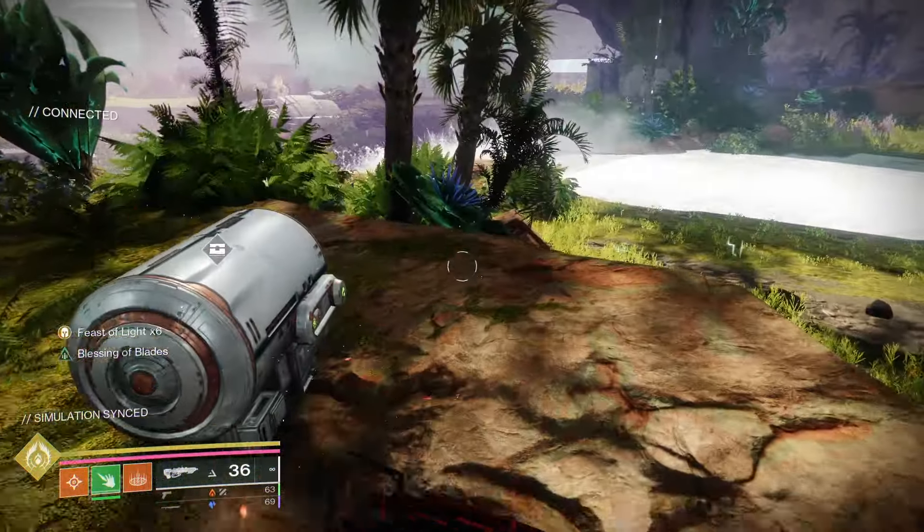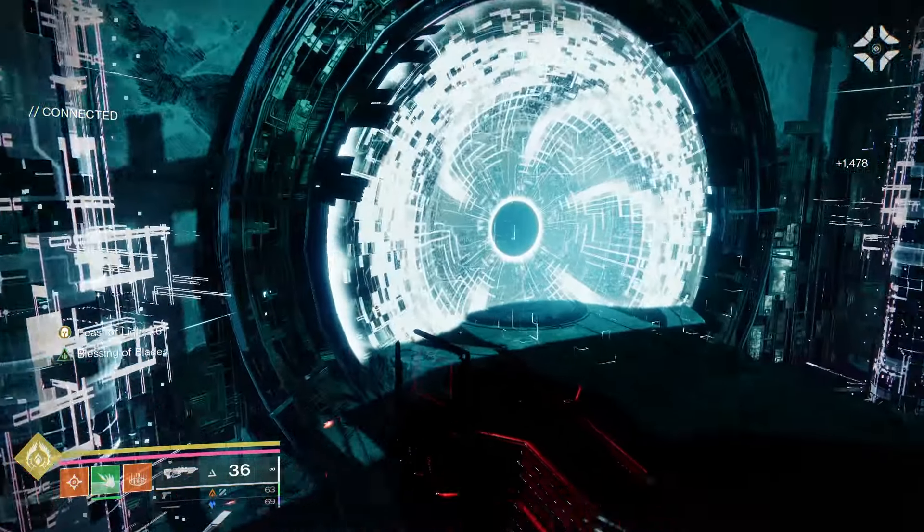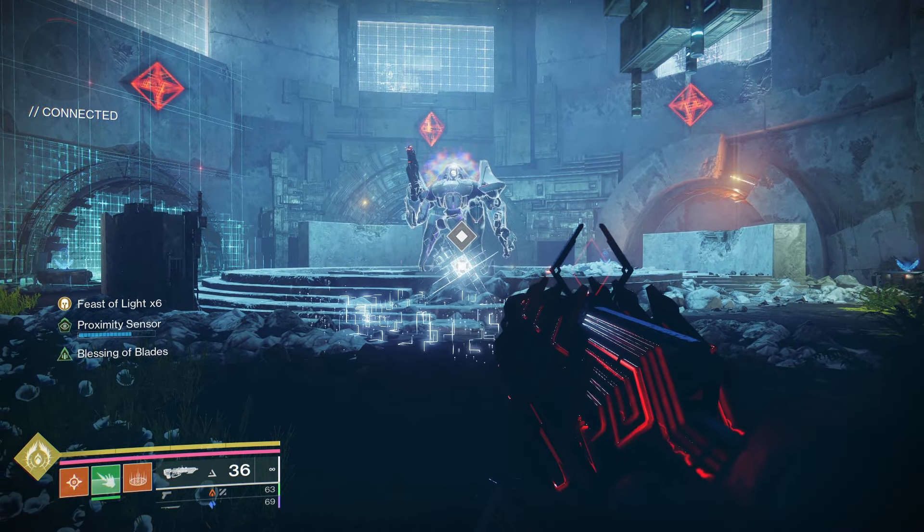Either way, whether you do that puzzle or not, go back to the Nexus Hub area. What you want to do is go through the portal at the back of the room, directly opposite of where you entered — this is going to be the new puzzle for this week.